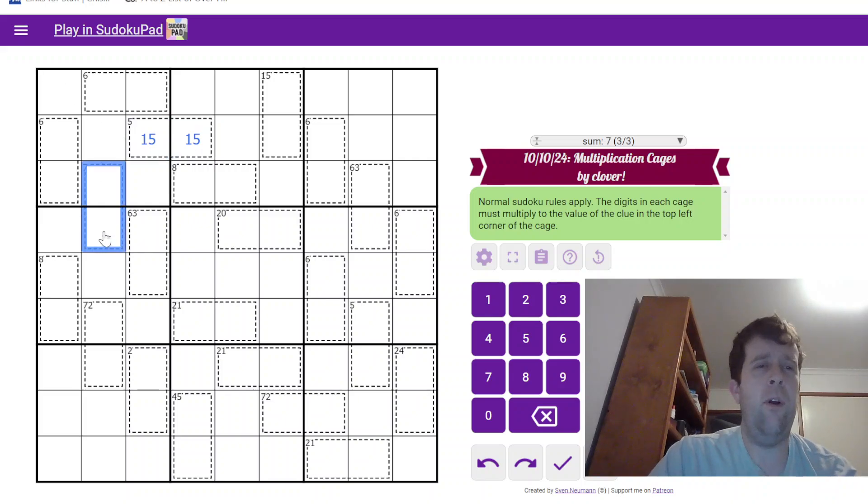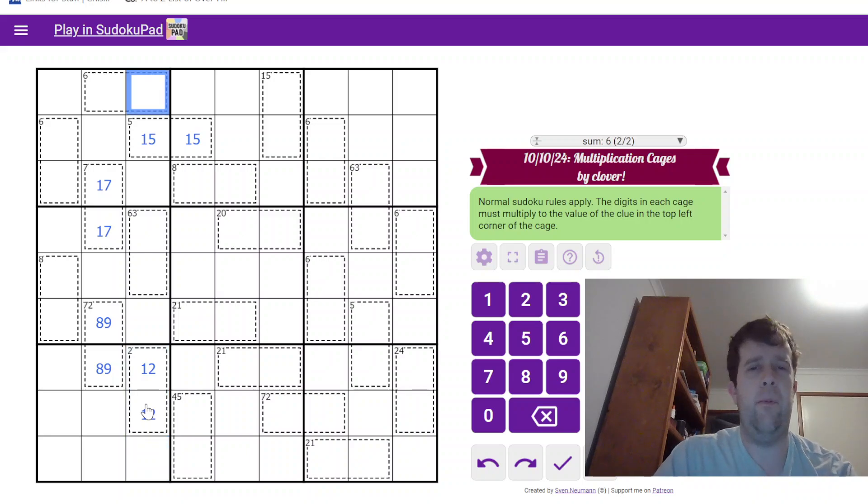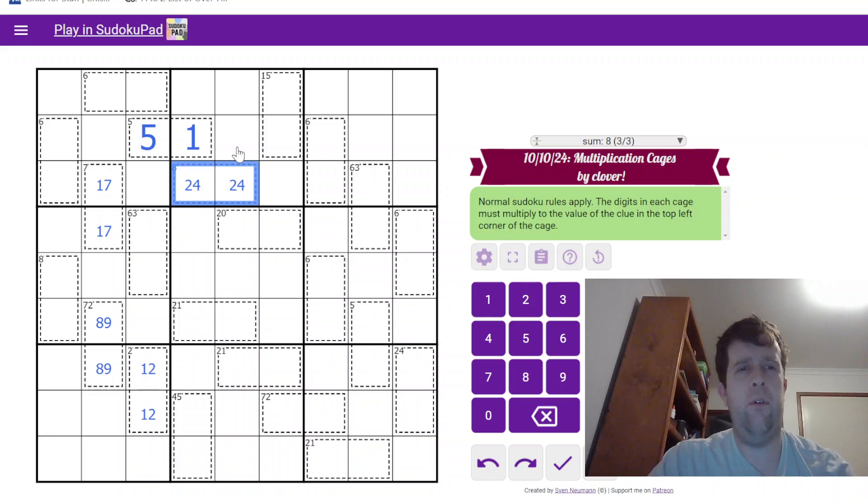1 and 7. 9 and 8 is 72. 1 and 2 is 2, which means I'm going to come up here and make that 5, that 1. Now this can't be 1 and 8, so this is 2 and 4. This was always going to be 3 and 5. 1 and 6 or 2 and 3 — we don't know which one that is. 9 and 7 is 63.